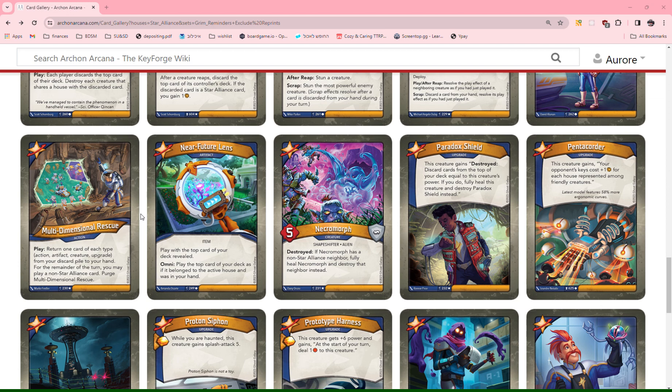I give Necromorph a minus 1, because this could be actually detrimental. If you're playing this next to a creature you want to keep alive, your opponent might get a choice to destroy it, or even be able to shift your battlefield around. So this kills a very valuable creature. I think you might discard this sometimes, which is why I'm giving it a minus 1.